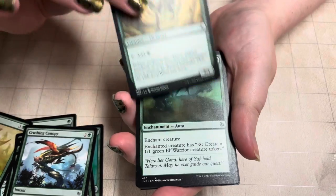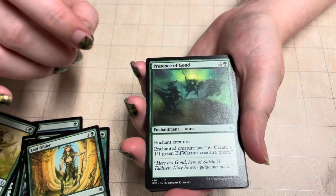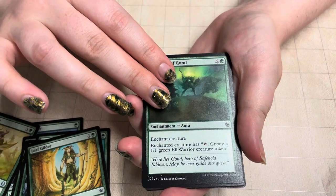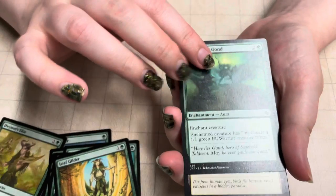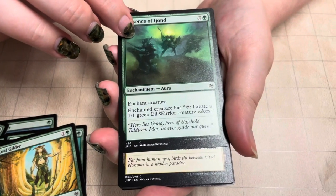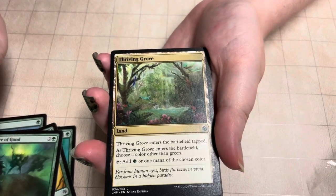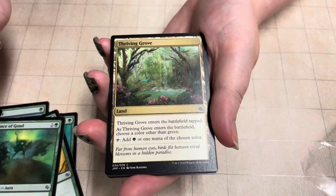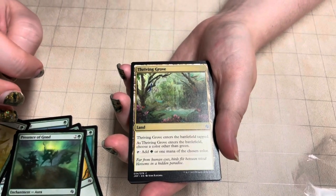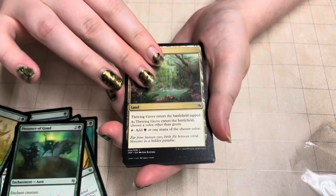Leaf Glider, Elf Druid. Presence of Gond — Enchantment Aura. Enchanted creature has: create a 1/1 green Elf Warrior creature token when you tap it. Thriving Grove — when it enters the battlefield, choose a color other than green, and tap to add green or the chosen color.